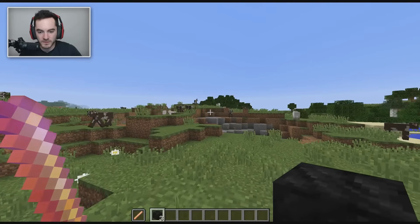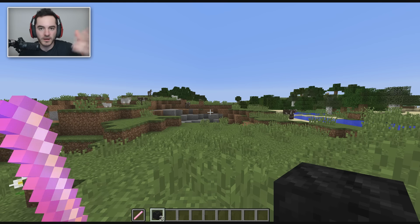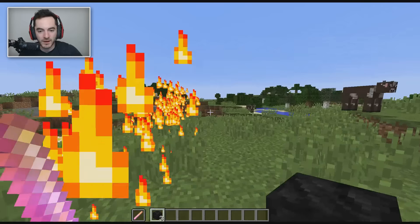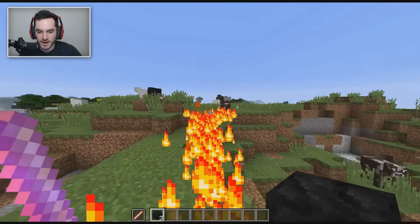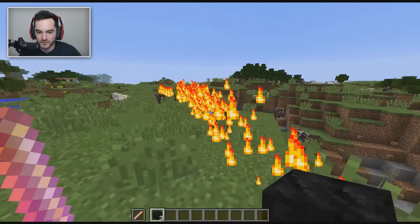While you have the flamethrower equipped, all you do is crouch and it starts shooting out in one of eight directions — north, south, east, west, and all the in-betweens. It pushes you back like it's actually got some recoil, like a real flamethrower. And if there's a mob in the way, it's going to catch on fire, which is very unfortunate for it.